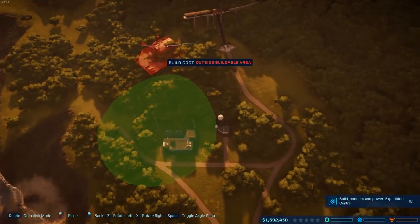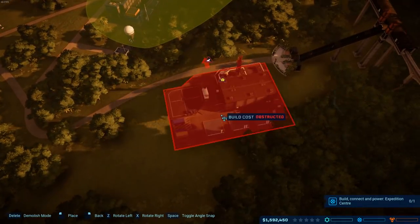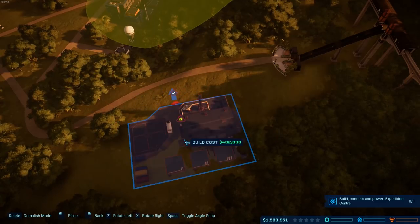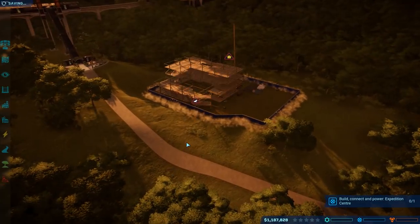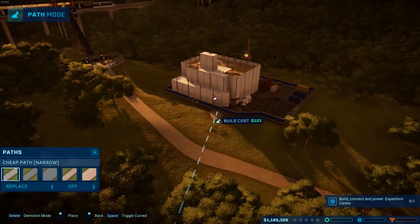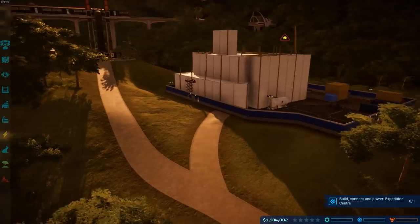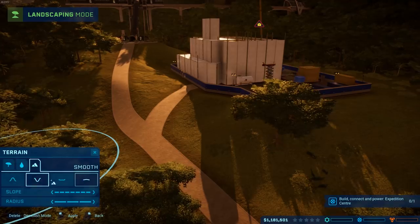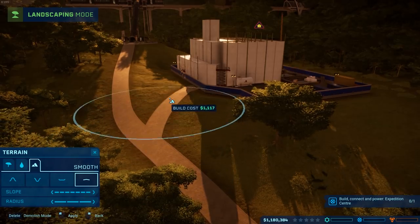We're going to go entertainment because I want a toy shop. Let's go back and request contracts - you can do one of these once a minute. Build, connect, and power an expedition center - that's perfect because we're going to do that anyway. So let's get some money for it. The more buildings we have, the more chance we have to increase our revenue. Let's find the expedition center and stick it right as we come in.